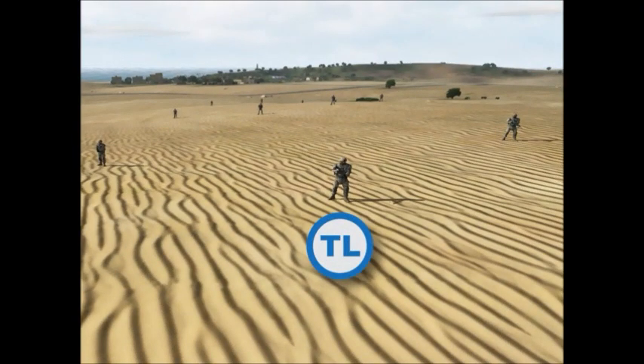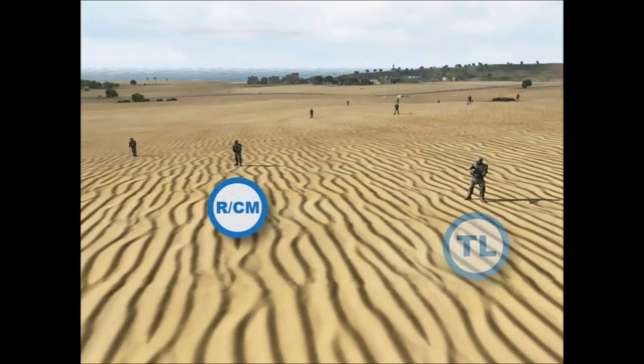He is responsible for frontal security, en route route selection, and land navigation. To the Lead Fireteam leader's left is the Automatic Rifleman. To the Lead Fireteam leader's right is the Rifleman, Compassman. To the Rifleman Compassman's right is the Grenadier.